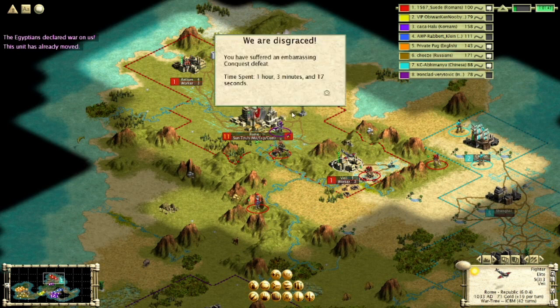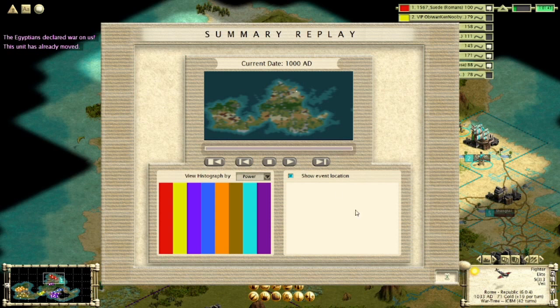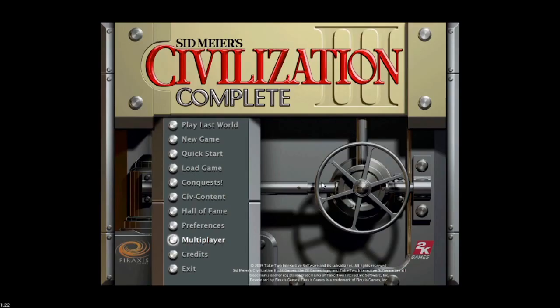I placed this low on the list because there are definitely techniques and tactics you can learn as a player to minimize miss moves. A numpad move here, for example, would have prevented my death. And sometimes you just click the wrong thing and that's not too hard to accept, but it's still pretty dumb.